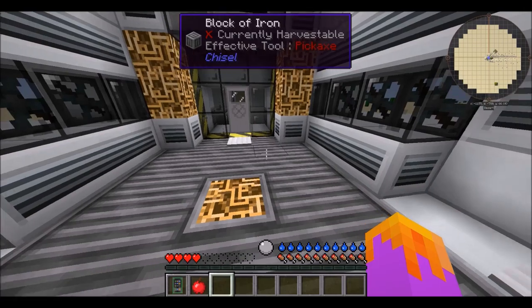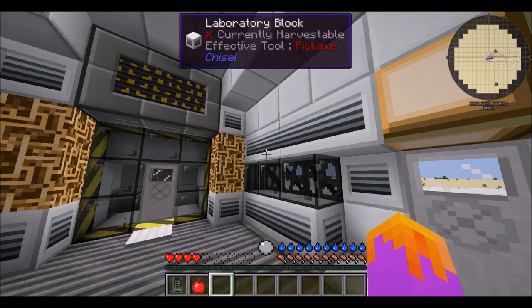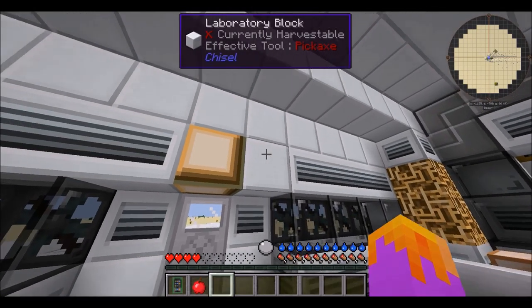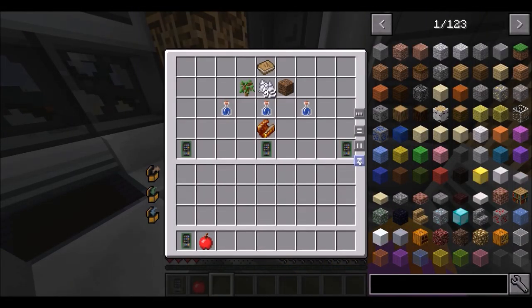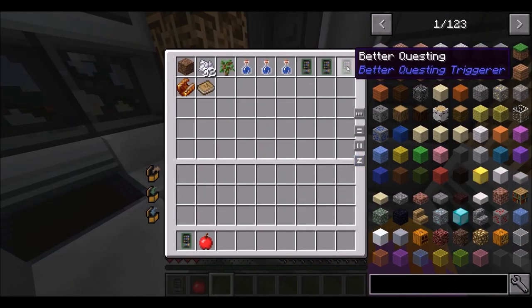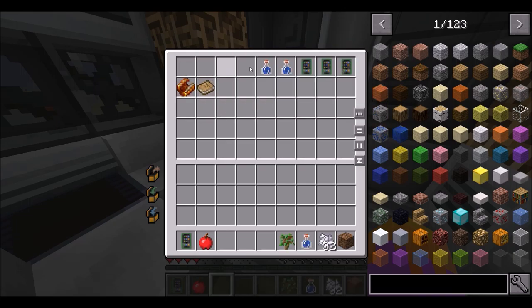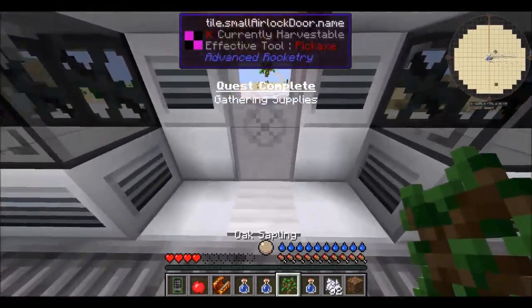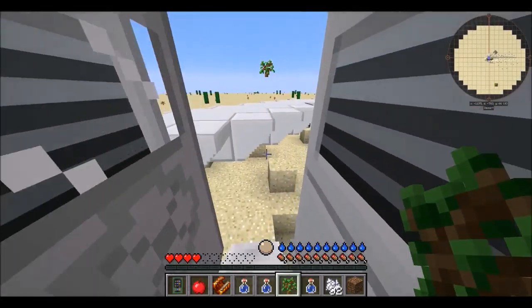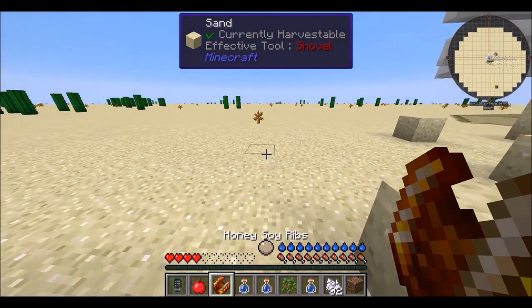Crash Landing was an awesome, awesome set. Anyway, so we got this Forever Crash Landing. Let's go over here — we've got all our stuff: some extra books, materials, new books, some food, dirt, bone meal, water. We're gonna leave all this stuff in there. I think the first thing we're gonna do is take a step out here, and it's gonna be hot out here, I can already tell.